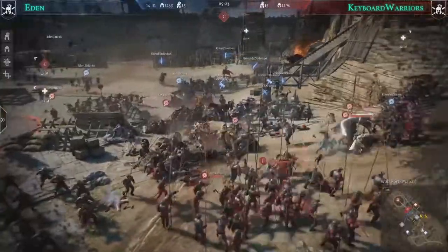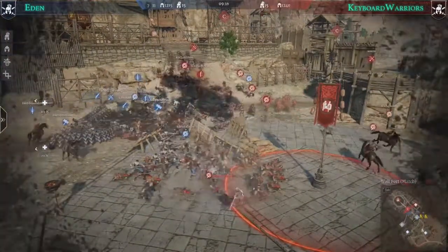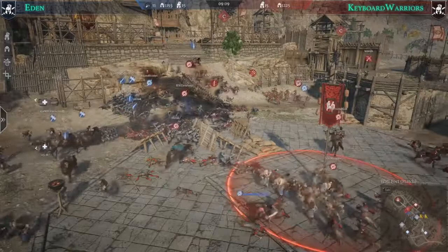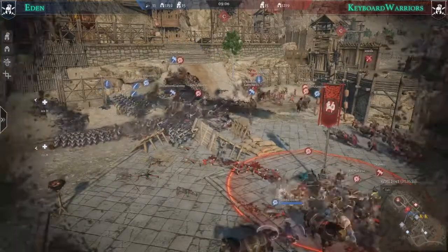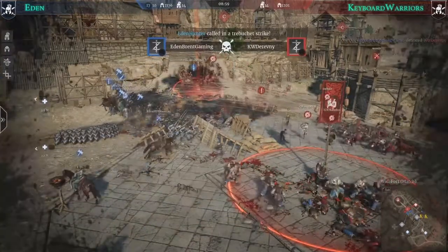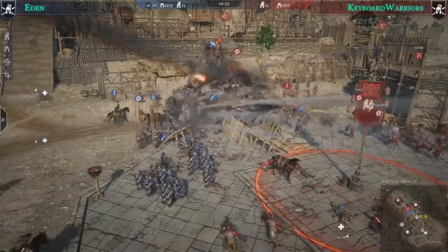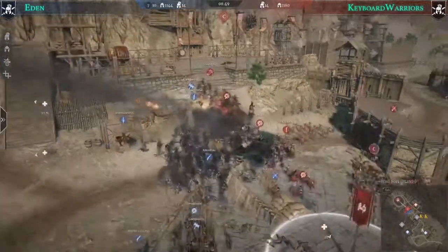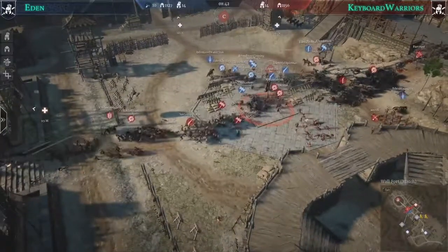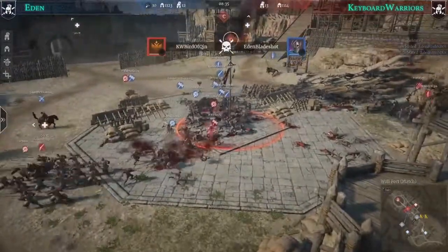Imperial pikes come from the left side but Keyboard Warriors are not decisive in their defense — pulling back from both sides. The forte braccio units are heavily defending the stairs on the C point. Cavalry arrives and we'll see what Eden can do with their superior cavalry. Keyboard Warriors have only one hussar and one armiger lancer, while Eden had many superior cavalry charges.